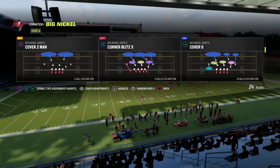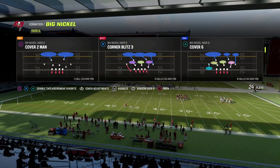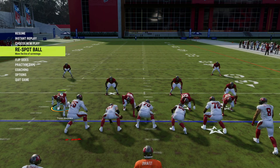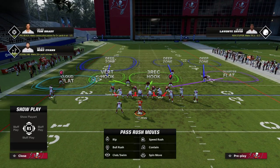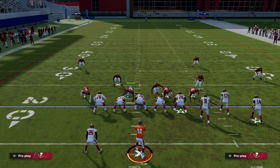We're going to talk about a coverage that is really effective specifically for bunch right now. You can run this out of anything — it's more conceptual — but this is one of the best adjustments you can make against bunch, and it has to do with how effective man-to-man coverage is. We're going to use Cover 6 to show it, but you can do this out of other things.